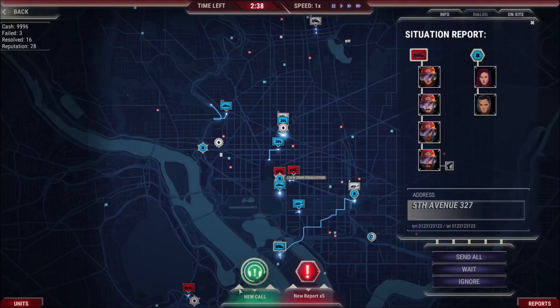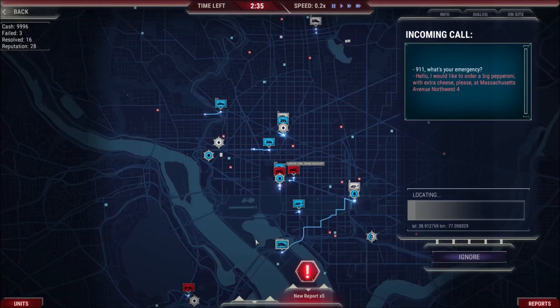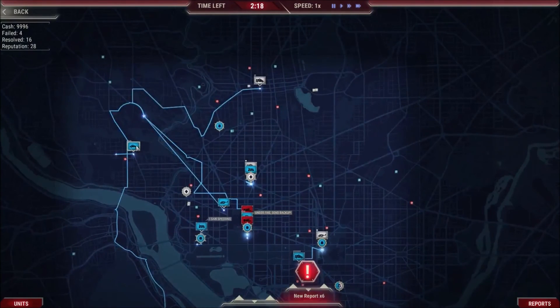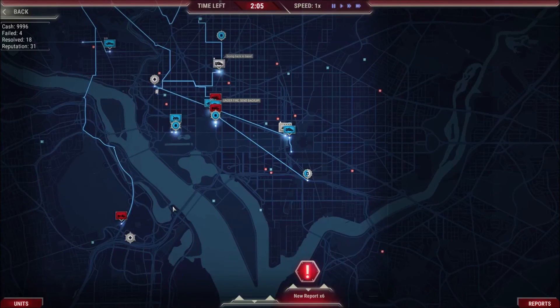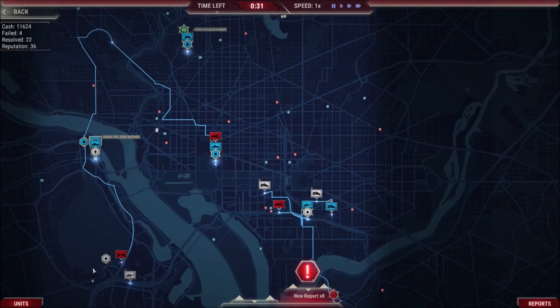Oh my god, I'm already having a rough night at this, guys. '911, what's your emergency?' 'Hello, I would like to order baked pepperoni with extra cheese, please, at 217 Main Street.' Here we go — here's an alpha bug for you: the options for this one aren't coming up. I've actually been playing this a lot over several days because my recording software's been messing up, and they've already improved a lot in just a couple of days as far as the alpha build goes. When I first started the interface was really, really messed up and buggy and you couldn't get a lot of things to work, but it seems like it's flowing a lot more naturally now.